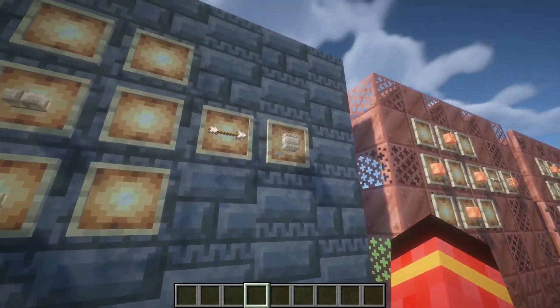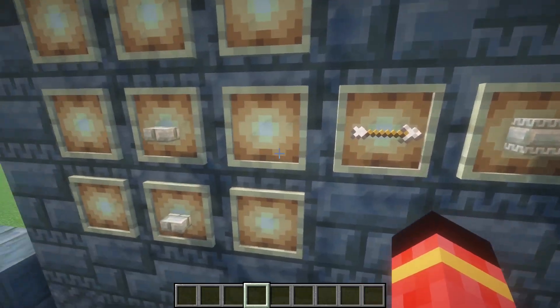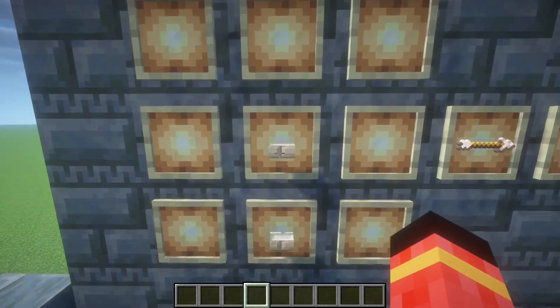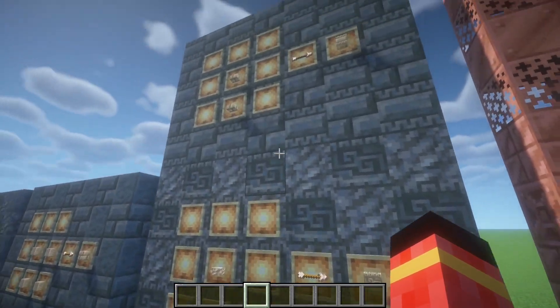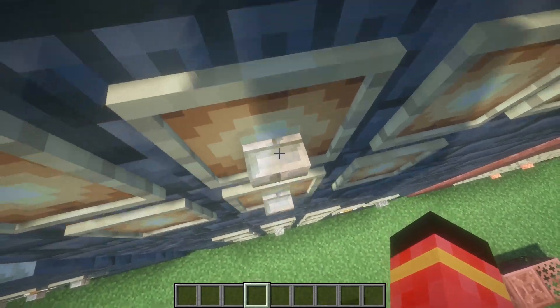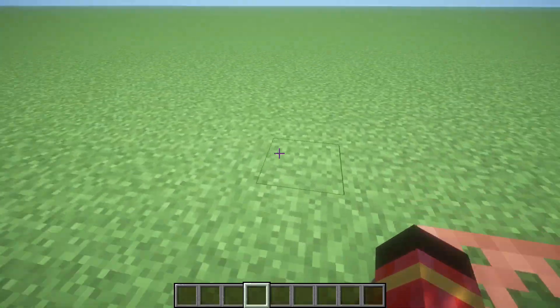Then we got the chiseled Tuff Brick block, made from two Tuff Brick slabs — or two polished Tuff slabs. Two Tuff slabs or something like that.